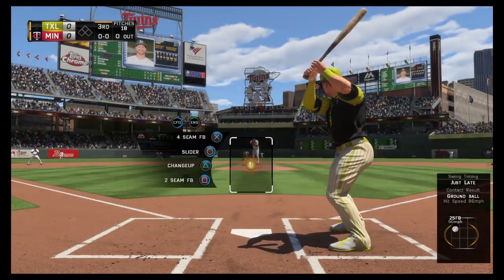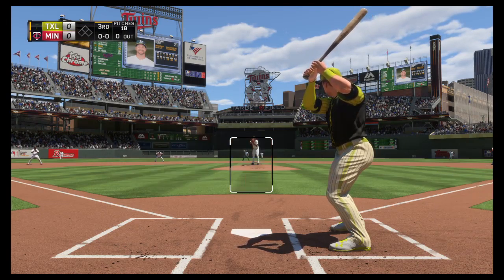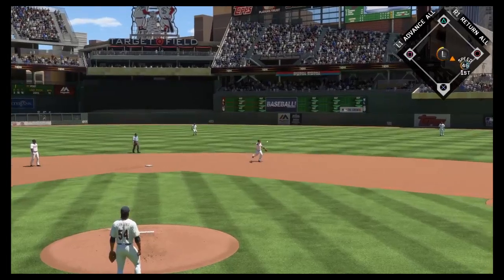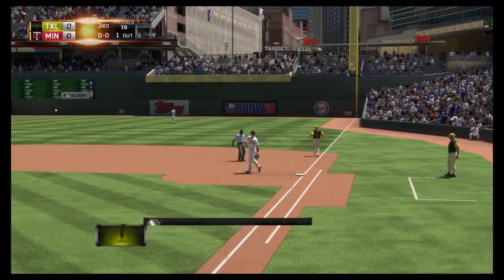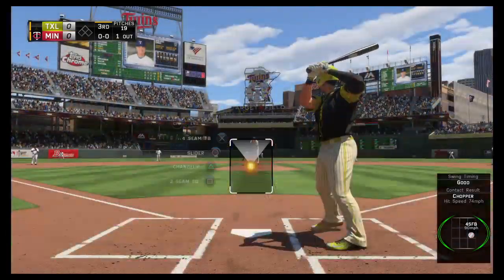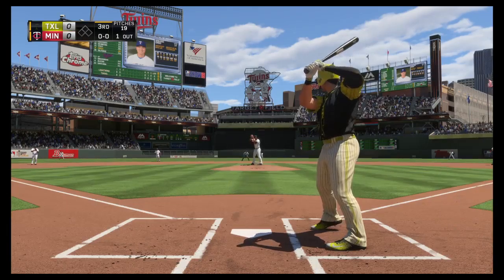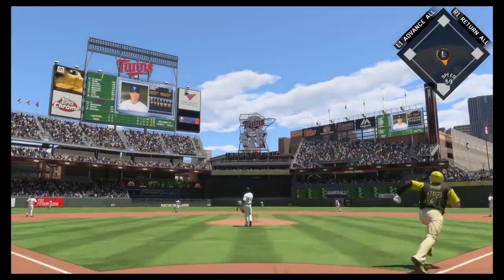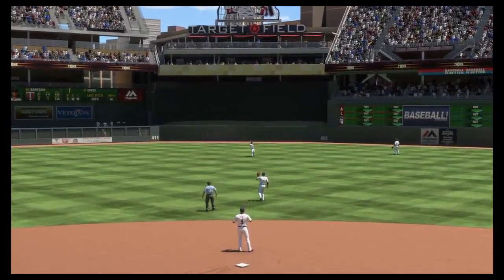Steven Vogt leads it off — bottom third of the order set to go in the third. Santana steps into the windup, here's the first pitch — sent on the ground out to second, there is Dozier, throw to first in time and the leadoff man is gone to start the third. One away, that'll bring in Shinsu Chu. Into the windup and the pitch — high in the air out to center field, Grossman moves over and makes the catch for the second out.